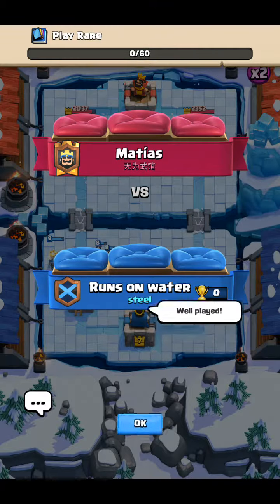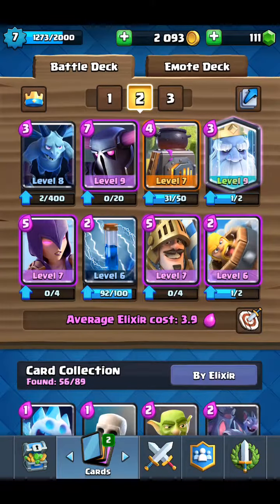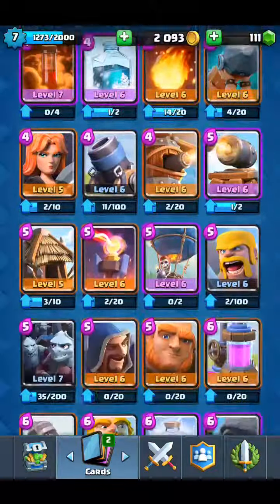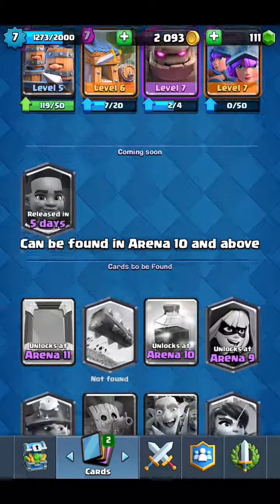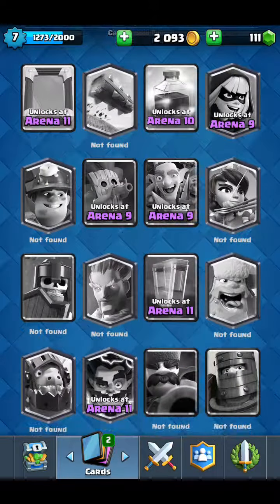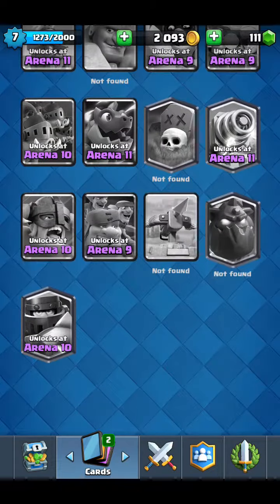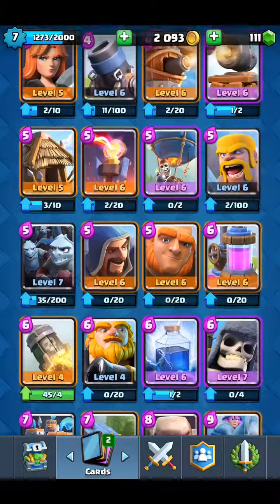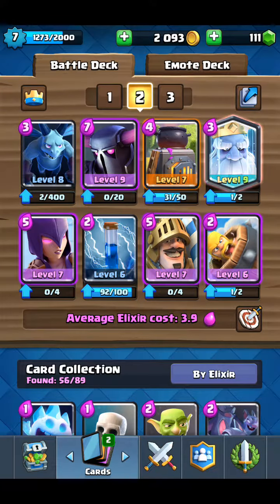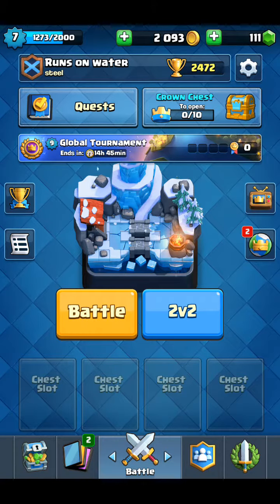Well played. So yeah, that's quite interesting - I quite like that to be honest. I do like the Royal Ghost, I'm glad I got the Royal Ghost. I might have wanted to save it, but I mean it's either Royal Ghost, Log, Miner, Ice Wizard, Lumberjack, or Inferno Dragon. Probably the best I could have got of all the options to be honest. Royal Ghost is really cheap actually so I'm happy with that. Thanks so much for watching - glad we could open this chest on camera. Thank you so much again for watching. Peace out.